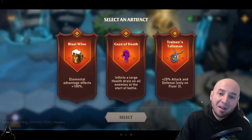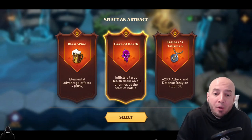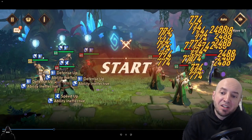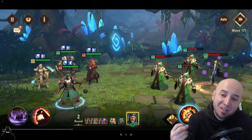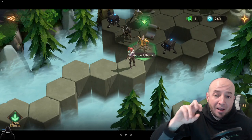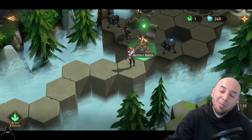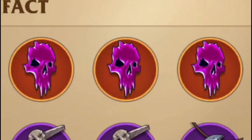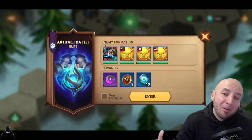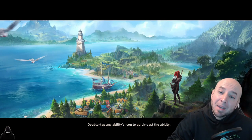That's everything leading up to the main part of this video. I beat the boss of the second floor, and guess what drops — holy crap — Gaze of Death again! I didn't know if it stacks, so of course I had to test it. Now I have two Gaze of Death, and we're gonna see what happens going forward. As you can see, this is just an example of the damage it does — it does stack! Two gazes — big damage right off the bat.